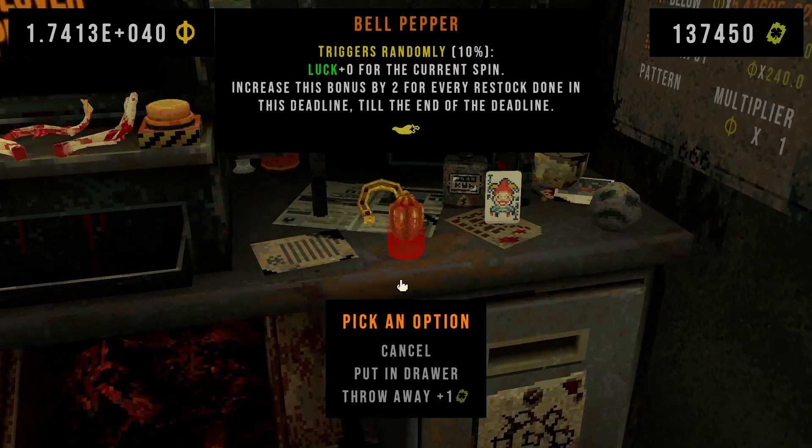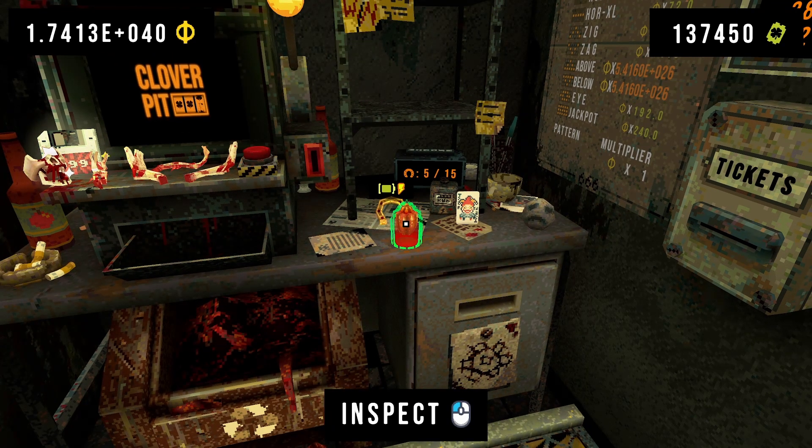So we use the golden horseshoe to guarantee triggering the bell pepper. The bell pepper triggers randomly, but we force it with the golden horseshoe. It has plus two luck for every restock done in the deadline. Right now, because we're at the start of the deadline and haven't restocked the shop yet, it is a plus zero luck.